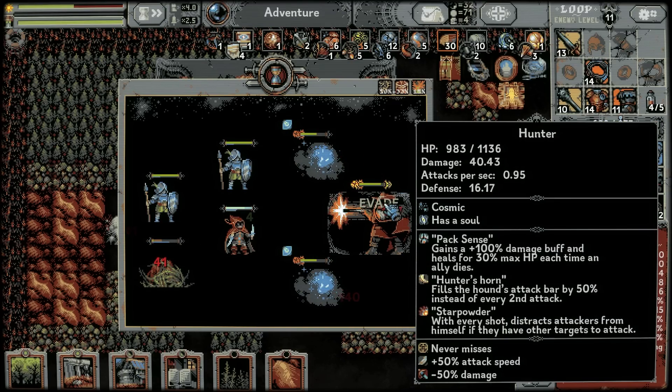Hunter: pack sense — gains plus 100% damage buff and heals for 30% max HP each time an ally dies. Hunter's horn fills the hound's attack bar by 50% instead of every second attack. So every second attack comes out faster, got it. Start powder: with every shot, distracts attackers from himself if they have other targets to attack — or does it slower? I'm possibly not interpreting that correctly.